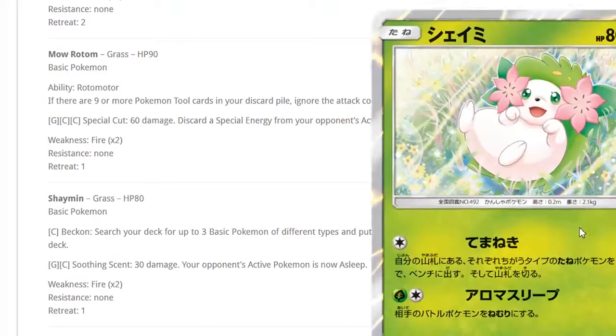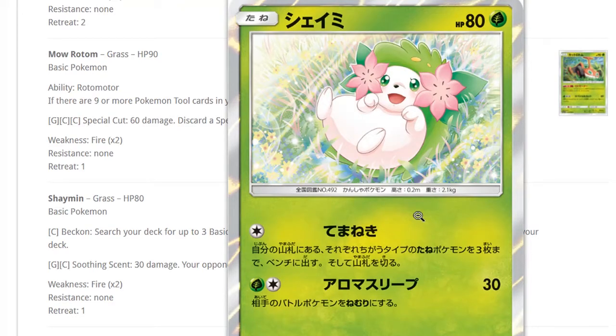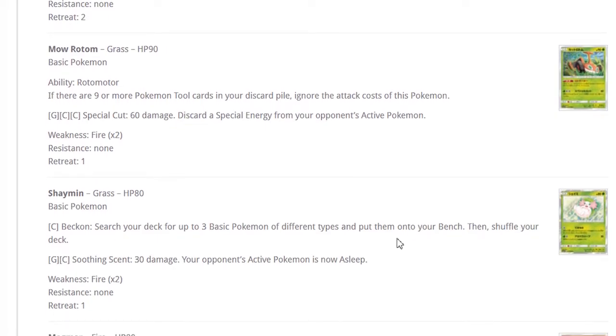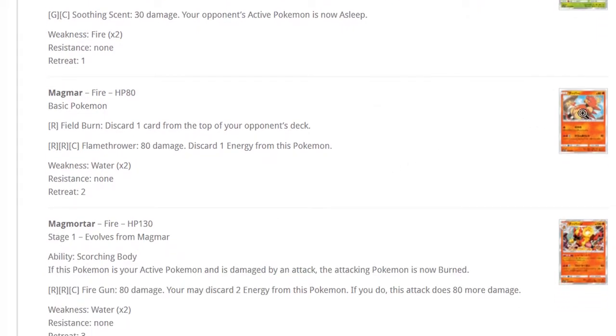Shaymin is another Beacon Pokemon but it's a powerful one — one energy attack, one retreat, decent HP, so much better than other options. Alolan Vulpix has a free attack so you can set up your bench then Guzma or use a Float Stone. Shaymin can search your deck for three basic Pokemon of different types and put them onto your bench, which has an interesting stipulation but there are decks that enjoy that.